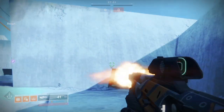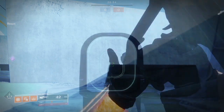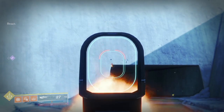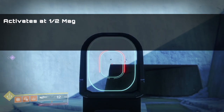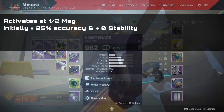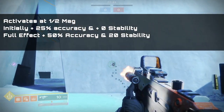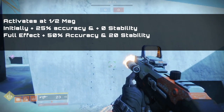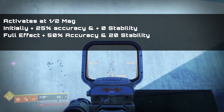Once you reach half of the magazine, this perk will activate, improving your accuracy by a little, and as you get closer to the bottom of the mag, this will increase becoming quite significant by the last few rounds. At the same time, you will get a very slight stability increase that will become much more significant by the last few rounds of the magazine. This perk activates at half mag and scales up as the mag empties. Initial activation at one half mag improves accuracy by 25%. At full effect, it improves accuracy by 50%. Initial activation at one half magazine begins the stability increase, which starts at zero. At full effect, it increases stability by about 20 points. This is equal to about 20% less recoil for most SMGs, and usually about 15-17% for most auto rifles.